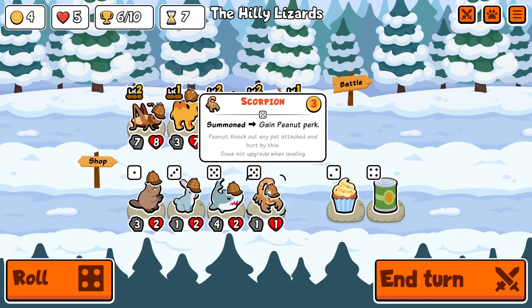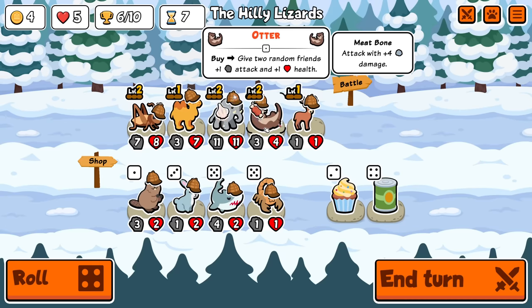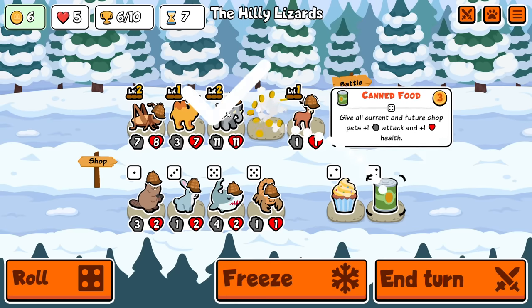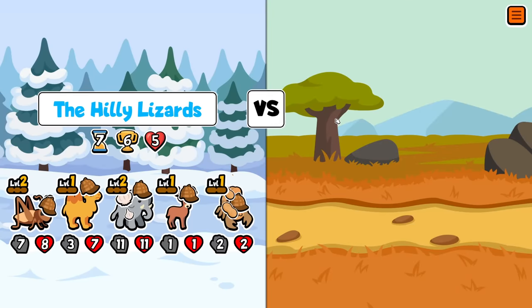Shark doesn't work in the build. Well, scorpion doesn't specifically work in the build, but it's very nice to have. Do I sell the otter, maybe? Sell otter, make room. Yeah, let's do that. Okay, rerun it like this. I'm just going to ignore the shark. I want to try and stick it out with the elephant camel.